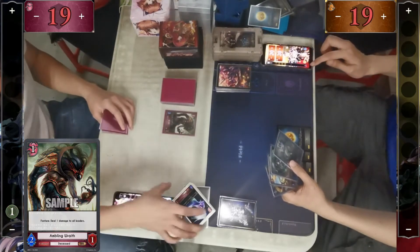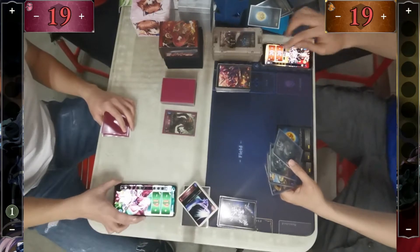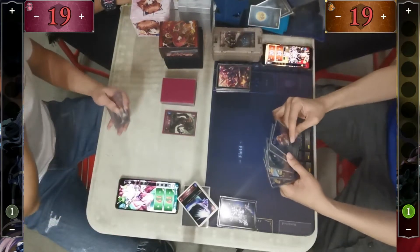Nightmare starts the temple with an Emblem Rave, dealing 1 damage to both players. This is one of the best openings for Aggro Nightmare currently in the meta.